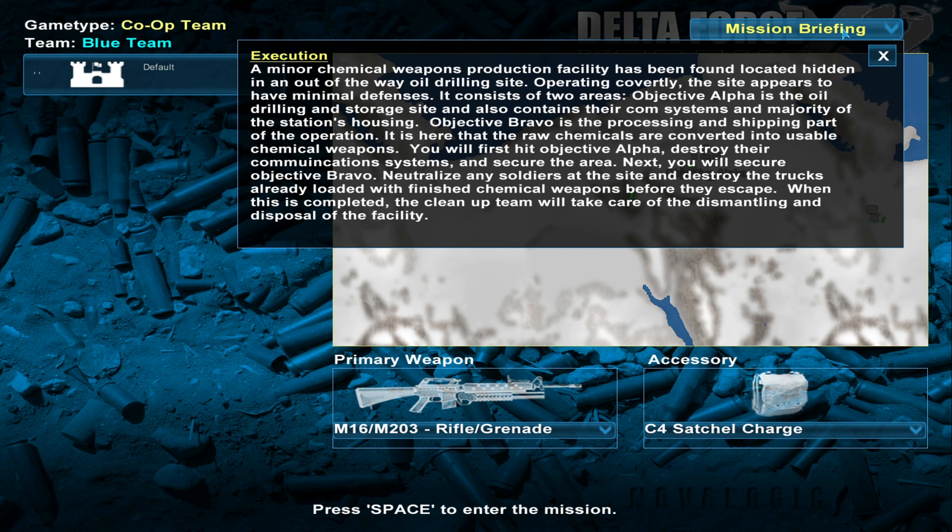Mission briefing execution: a minor chemical weapons production facility has been found, located hidden in an out-of-the-way oil drilling site, operating covertly. The site appears to have minimal defenses. It consists of two areas — Objective Alpha is the oil drilling and storage site, also containing their comm systems and majority of the station's housing. Objective Bravo is the processing and shipping part: it's here that raw chemicals are converted into usable chemical weapons. First hit Objective Alpha, destroy their communication systems and secure the area, then secure Objective Bravo, neutralize any soldiers, and destroy the trucks already loaded with finished chemical weapons before they escape.